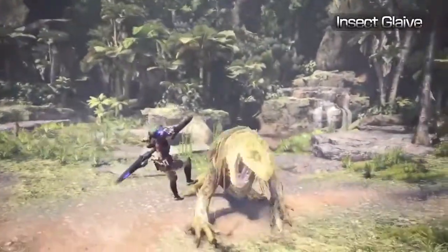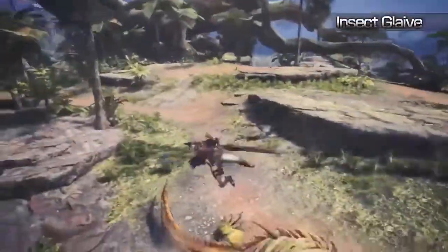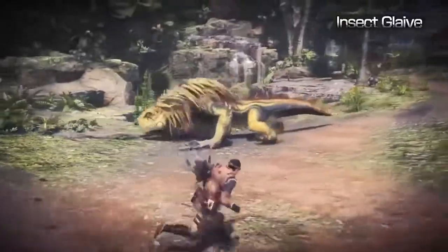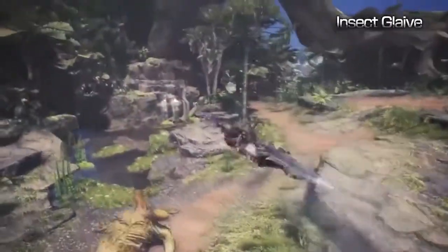Damage is also divided into three types: cutting, impact, and shot. Certain types of damage are more useful for specific monsters, such as cutting excelling at slicing off tails, whereas impact is universally advantageous as it can both stun and exhaust most targets with repeated hits.